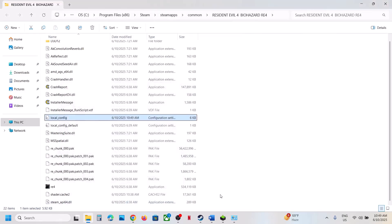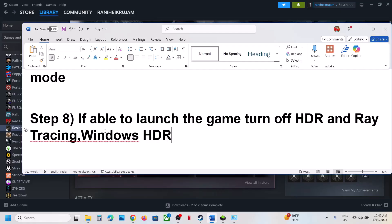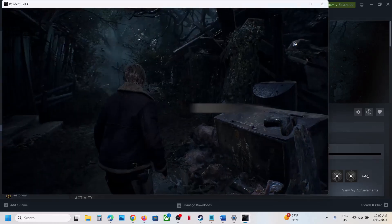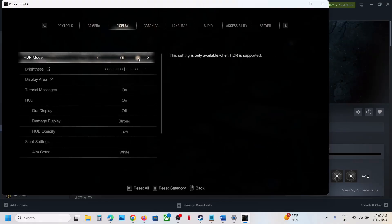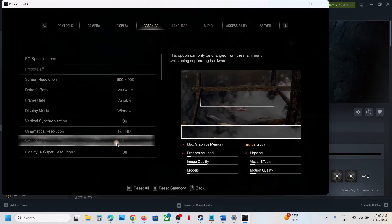Also find 'Ray Tracing' in the config file — if it is set to 1, set it to 0, then go to File and click Save. Once saved, right-click the file, go to Properties, put a check on Read Only, hit Apply, click OK, and launch the game. Also turn off Windows HDR and then check. If you can launch the game, go to game Options, Display, and turn off HDR mode, then go to Graphics and turn off ray tracing.